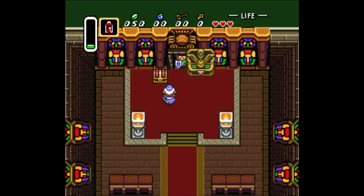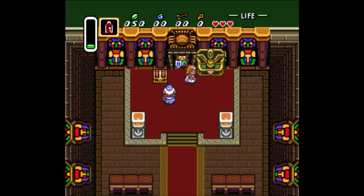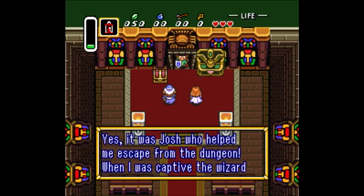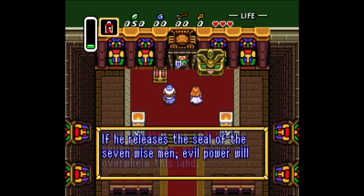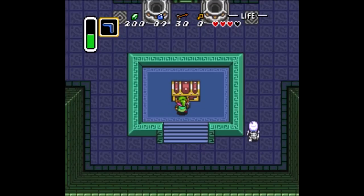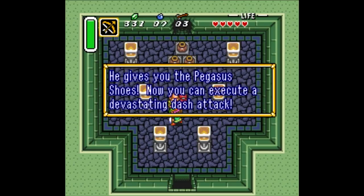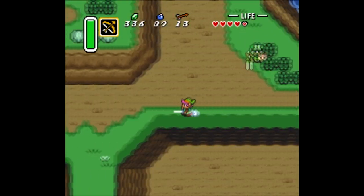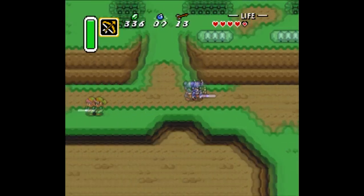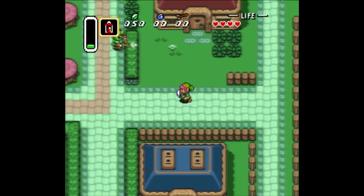Then comes the now traditional Zelda structure. Leaving the princess with a kindly old man in the sanctuary, the player is now tasked with collecting three pendants to awaken the sleeping Master Sword. Over the course of this quest, Link gains a bow and arrow, bombs, and perhaps most impressively, the dashing abilities of the Pegasus Shoes. These allow the player to cross the massive overworld with ease — an overworld that mainly contains two major enemies: the green soldiers, who take two sword hits to defeat.